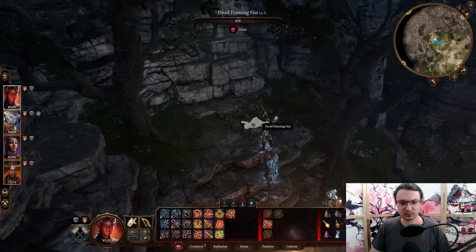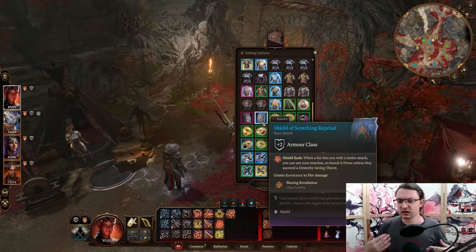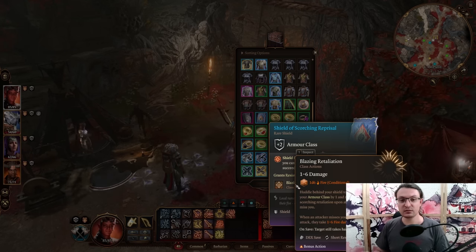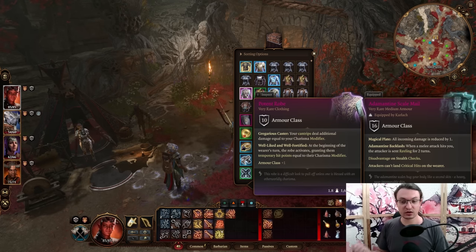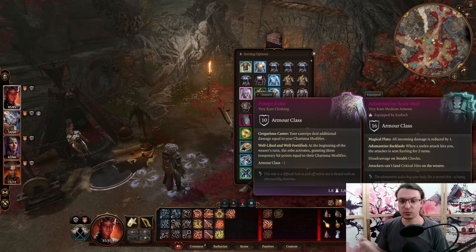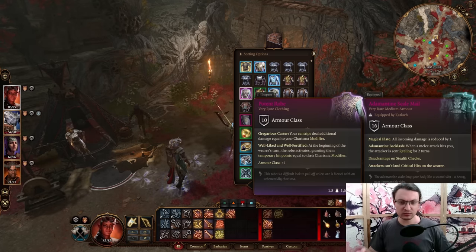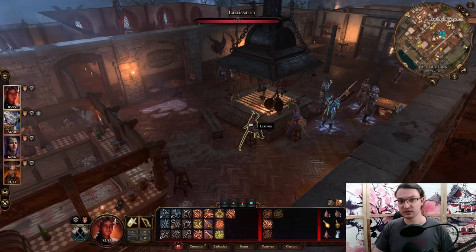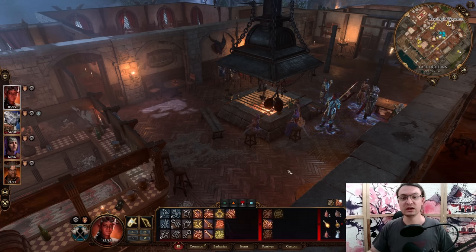Behind the Last Light Inn is a rubble area with a dead corpse. On it you'll find the Shield of Scorching Reprisal, which grants fire resistance and the Blazing Retaliation class feature — plus one Armor Class and retaliation damage when enemies miss you, great for retaliation builds. The next item is the Potent Robe — its cantrip Eldritch Blast deals additional damage equal to your Charisma modifier, stacking with the Warlock's existing Charisma bonus for up to 30 base damage across three hits. You get this by freeing prisoners in the Moonrise Tower; specifically, talk to Alfira and ensure Lakrissa survives the escape.